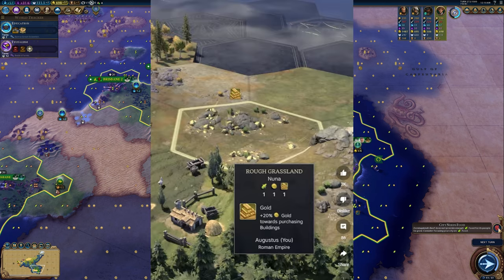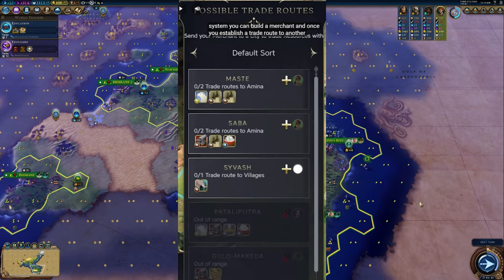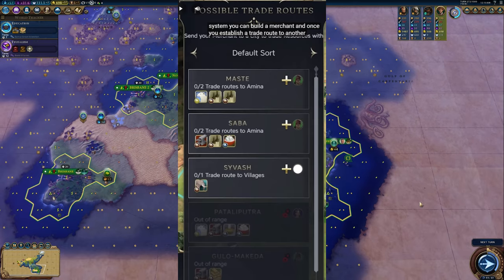Aside from gaining these resources by improving the tiles they're on, as we're used to, you can also produce a merchant to establish a trade route with other Civs. Once you establish that trade route with one of their settlements, you'll gain all of the resources in that settlement and be granted gold for the transaction.